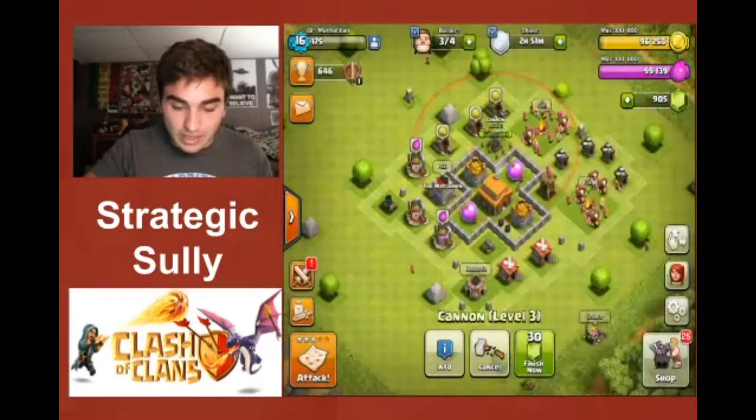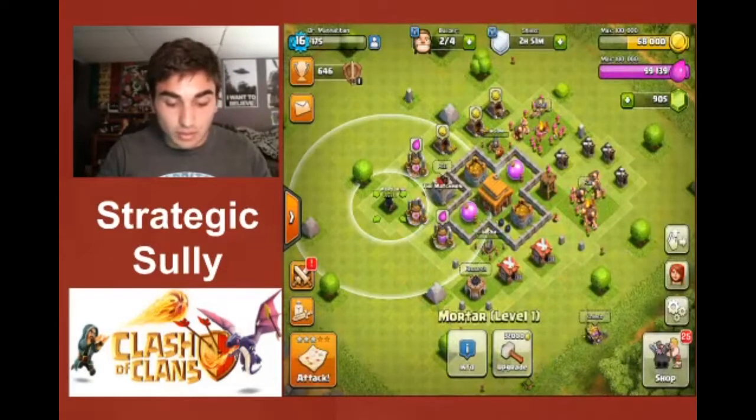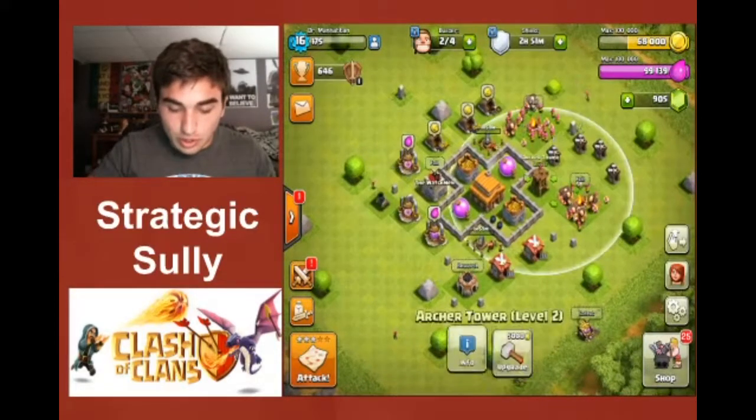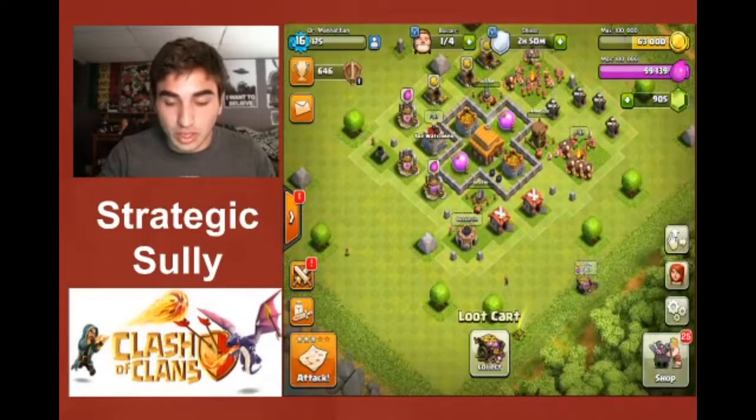We're going to put some defenses down. We've got the cannon going to level 4, this cannon going to level 4, and there's a new defense called the mortar — though I don't have an upgrade for it until Town Hall 4. I'm also putting the archer tower down.